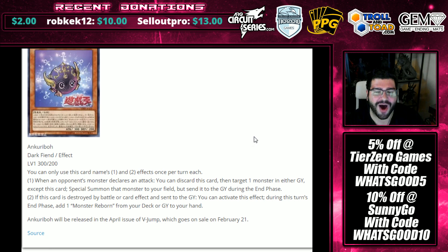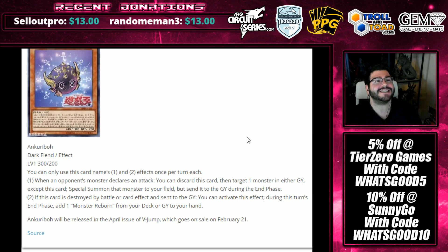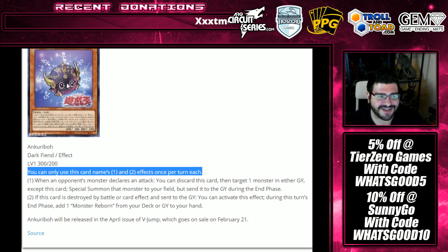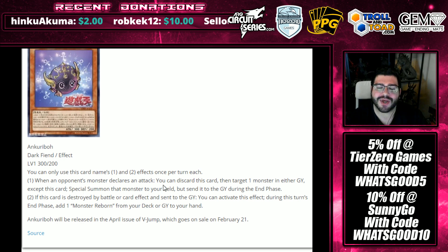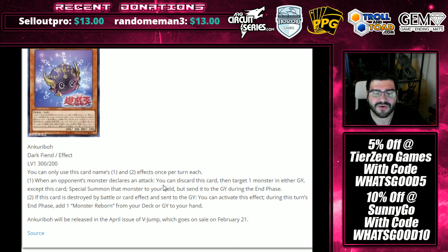Next on the list is our new Ancreebo — it's a play on the Monster Reborn words. It's a Dark Fiend effect monster, level 1, 300/200. You can only use this card's first and second effects once per turn each. Notice the little Monster Reborn on its forehead — it's like an ancient Egyptian Kuriboh. It's my favorite art since the PCY Kuriboh, and it even mimics it with all the Reborns floating around. When an opponent's monster declares an attack, you can discard this card, then target one monster in either graveyard except this card — special summon that monster to your field, but send it to the graveyard during the end phase.